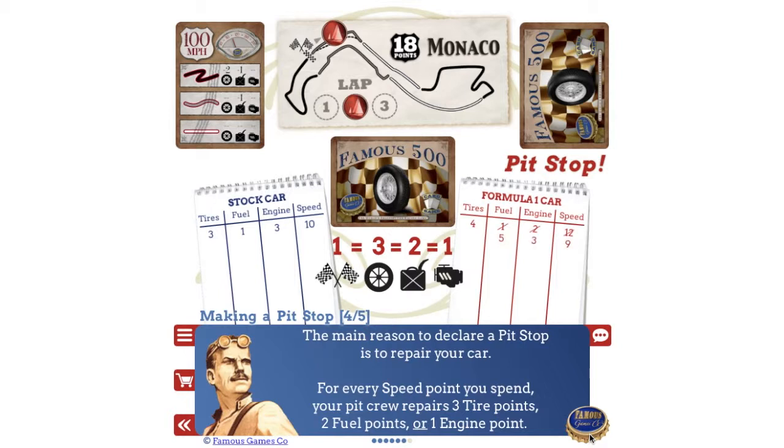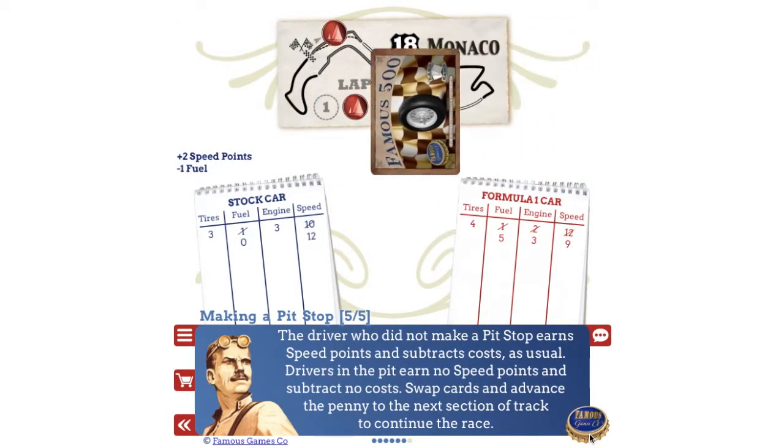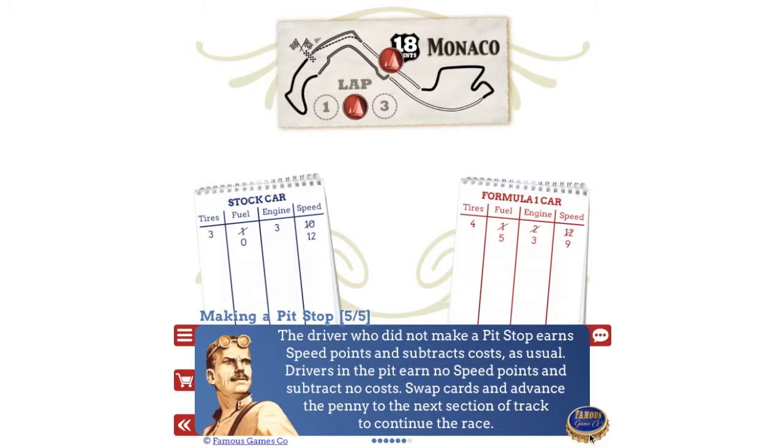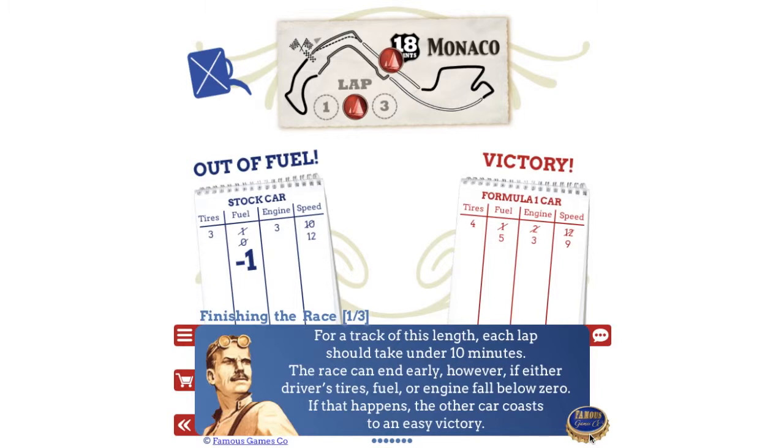The driver who did not make a pit stop earns speed points and subtracts costs as usual. Drivers in the pit earn no speed points and subtract no costs. Swap cards and advance the penny to the next section of track to continue the race. For a track of this length, each lap should take under 10 minutes.